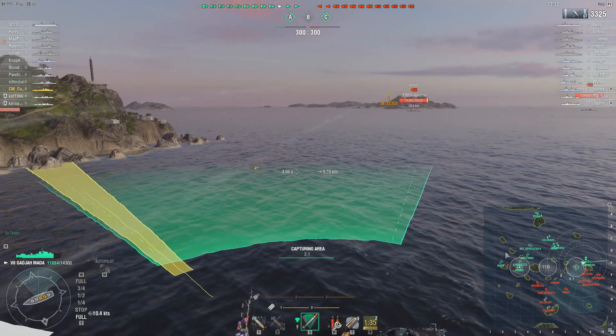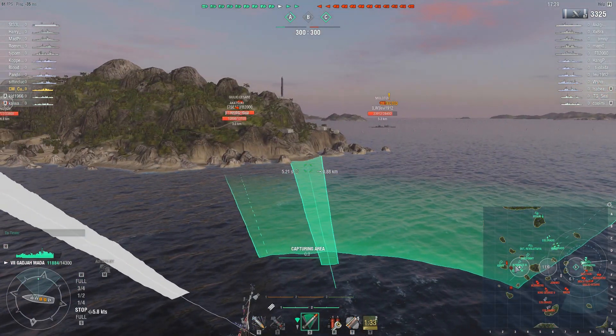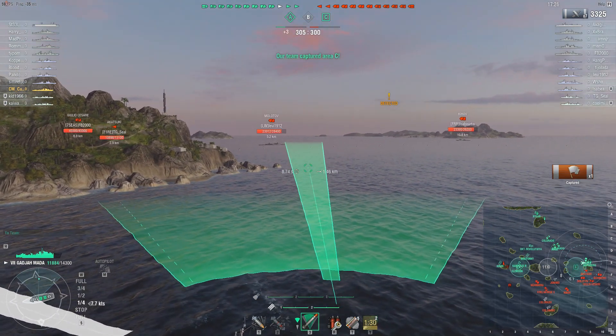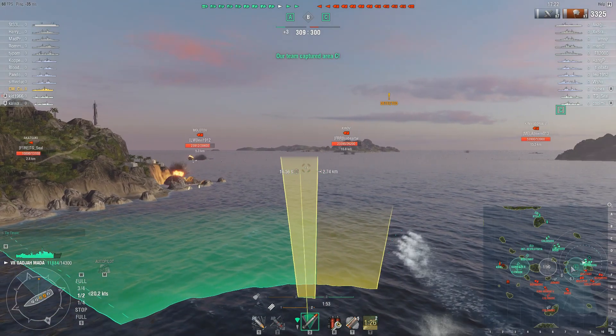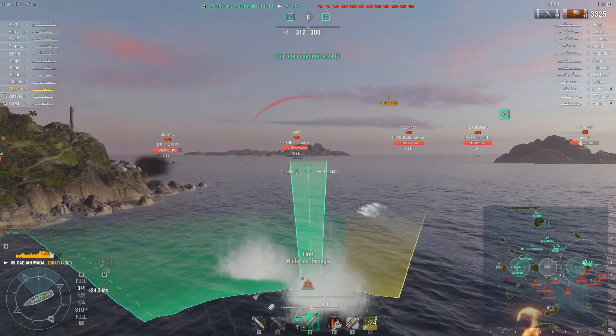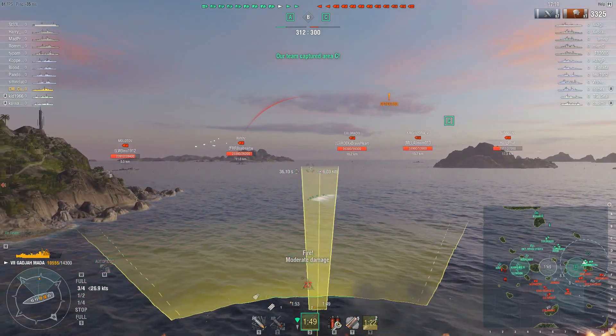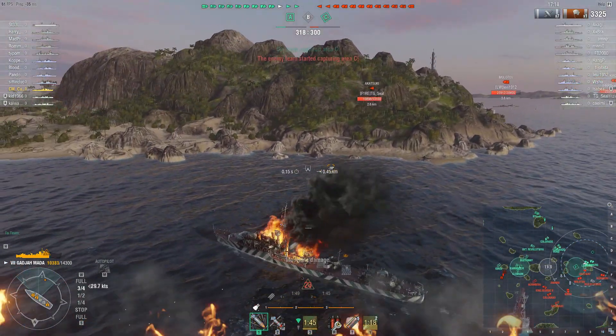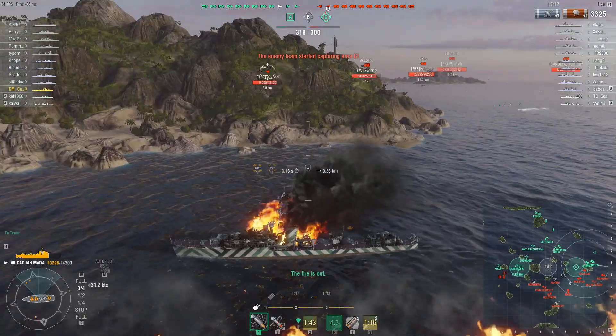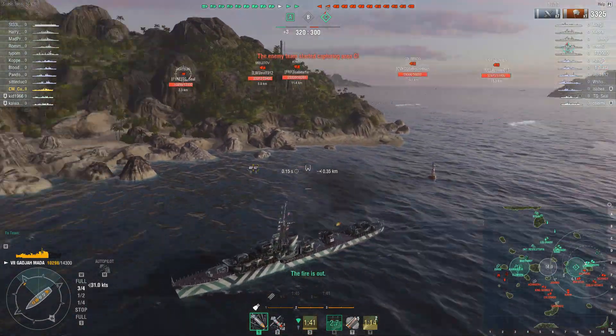Back to the battle — the friendlies are taking point A without much opposition. The enemy team so far doesn't have a single capture point, and even though the friendlies are outnumbered here, they have successfully taken the point. Cunningham is now launching some torpedoes and then scrambling into cover.